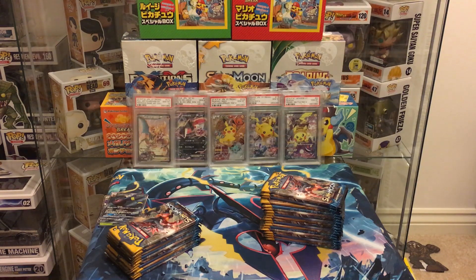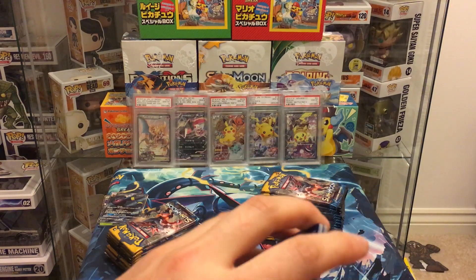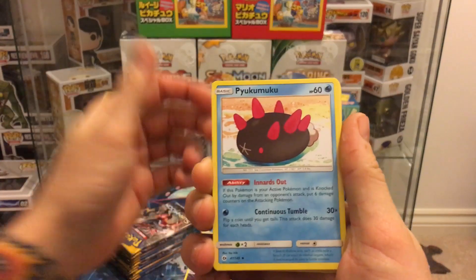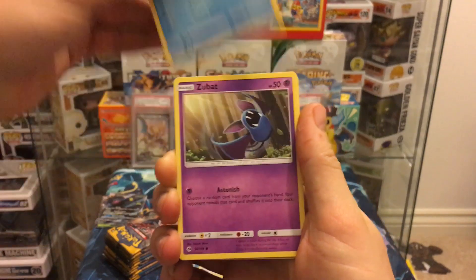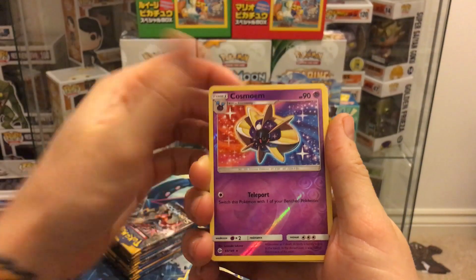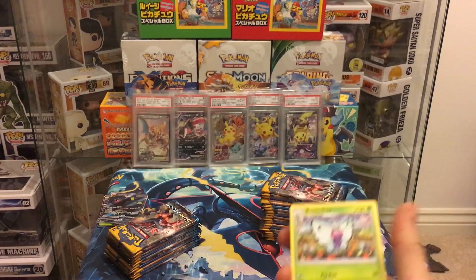Pack seven: water energy, Double Colorless, Crabrawler, Wingull, Stufful, Popplio, Zubat, Shelmet, Cosmog, a reverse, and a non-holo Butterfree — which we've seen a lot on this channel. It'd be so good if we can get a hyper rare or a secret rare out of these packs since we haven't pulled either yet.